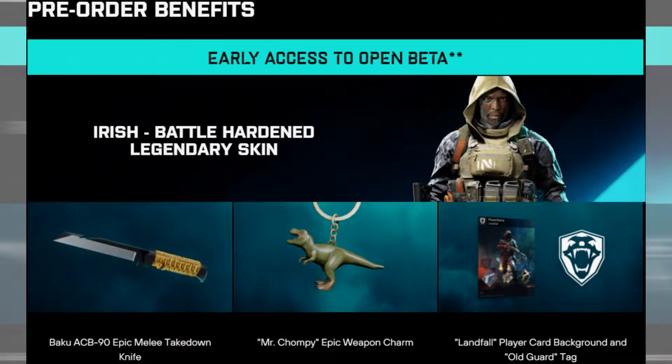First, we have the pre-order content, which you will receive if you pre-order the game regardless of which edition you buy. You will receive a character skin for the specialist Irish — the skin is called the Battle Hardened Legendary Skin. You will also receive the Baku ACB-90 Epic Melee Takedown Knife and the Mr. Chompy Epic Weapon Charm, which looks pretty cool — a little dinosaur.